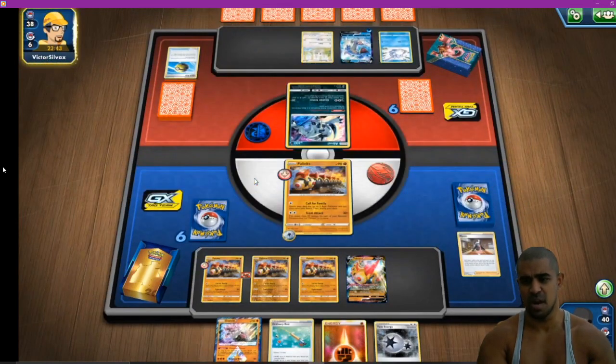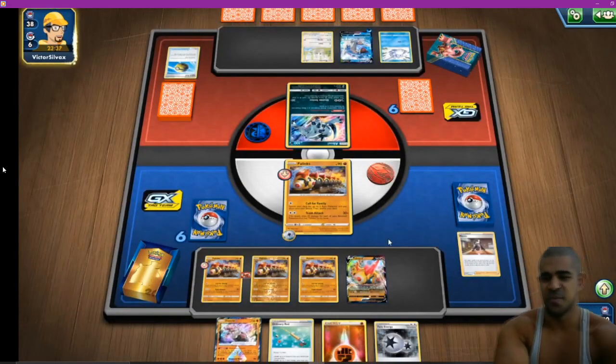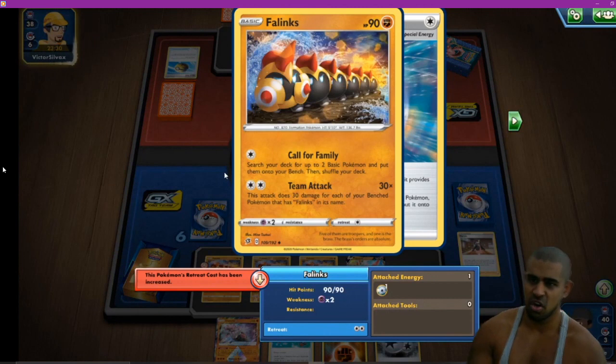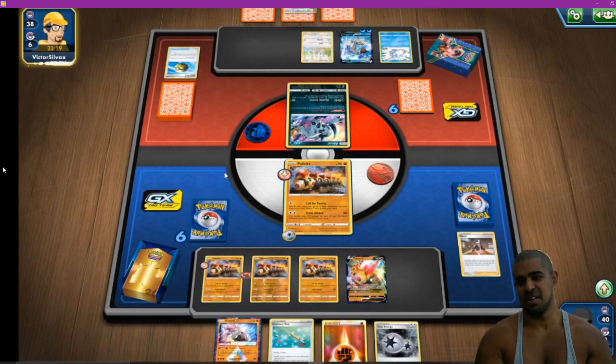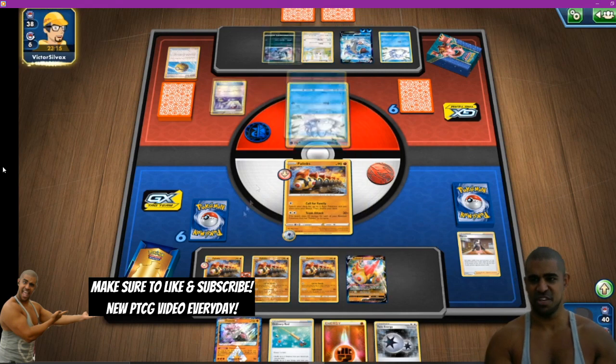Obviously the scary thing is if we miss energy then we're in trouble, but we took that risk and hopefully lock him up a little bit. I'm talking about that artwork — look how cool that artwork is, man. That could actually be my favourite artwork from Rebel Clash so far. That's why I put myself in the thumbnail.